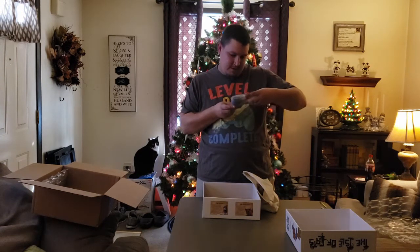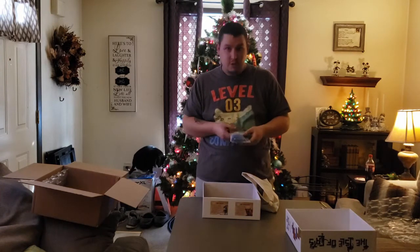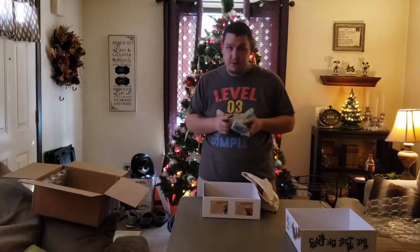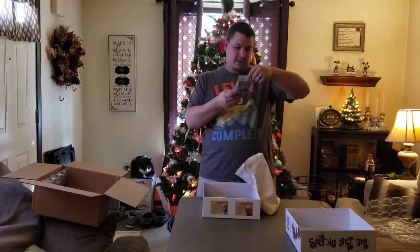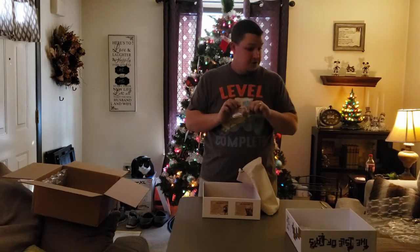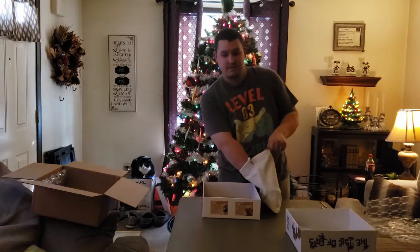We have a couple of large cat meeples as well as some wooden fish meeples, which are part of the Kickstarter pack and not part of the base game — the base game comes with cardboard punches of the fish. We also have your standard cat meeples as well as Vesh's boat; he's essentially the villain of the game.